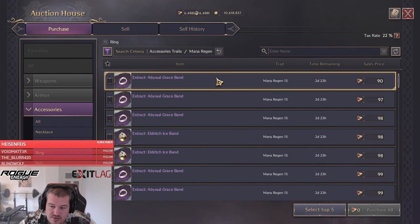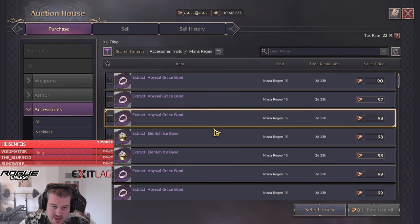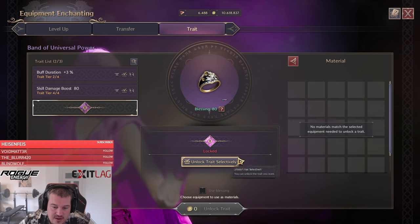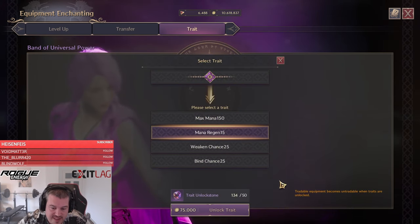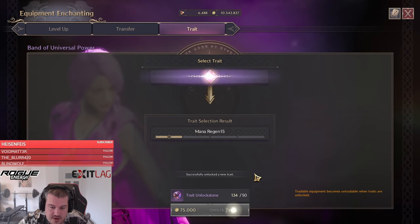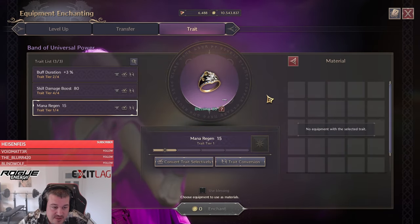Next we're doing the same for mana regen, and mana regen is extremely cheap on rings. We select the trade — this is a best-in-slot item so it's definitely worth using your trade unlock stones. We use the trade unlock stones for 50, select mana regen, then buy those cheap items and get that ring maxed.